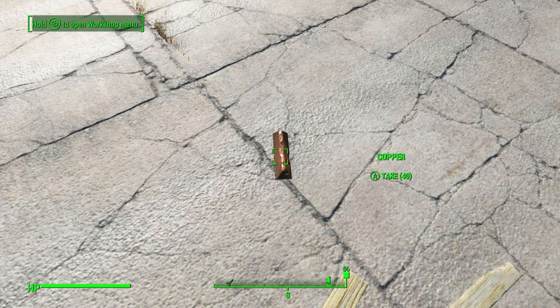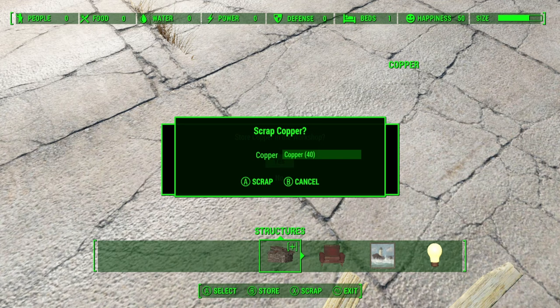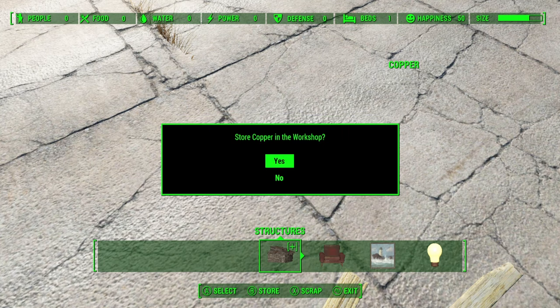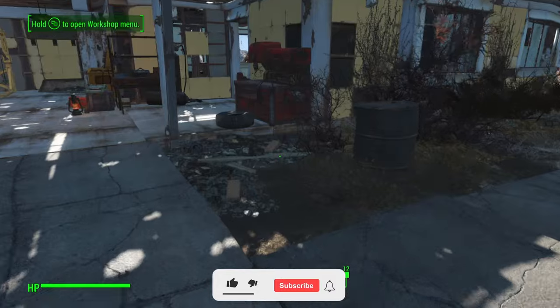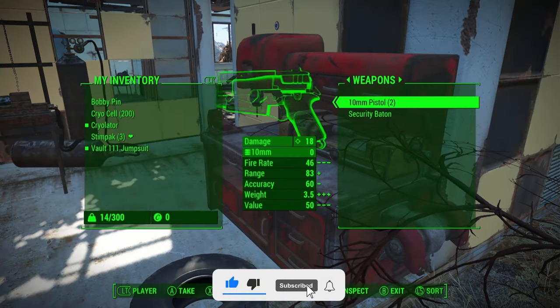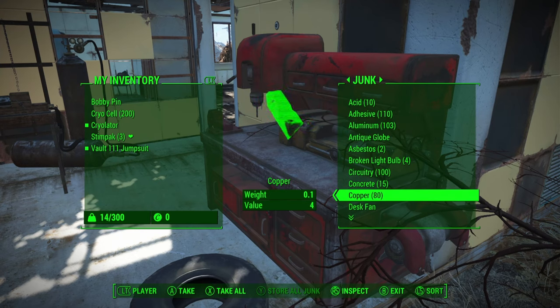So again, go into workshop mode and press the scrap button, then immediately after hold down the store button — you should see both menus again. Once you've done that correctly, whilst still holding down the store button, press A on the scrap menu, then let go of the store button and press yes to store the copper. Exit workshop mode, go back into your workshop and you should now see a total of 80 copper. Just like that, you can easily duplicate any items you wish in the game.